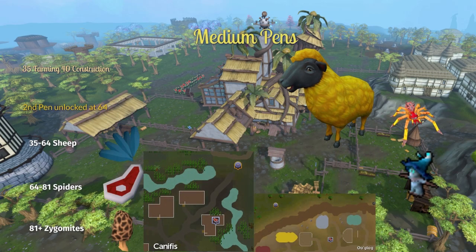Moving on to medium pens — these unlock at 35 farming. From level 35 to 64, you can have one pen of sheep, and you can also feed these woad leaves. At level 64 farming, you unlock your second medium pen and you also unlock spiders. You can get unchecked spider eggs from spiders all across Gielinor — just double check the wiki to make sure the spider you're killing has a chance of dropping one. Spiders eat raw meat, and you can buy meat packs from Ooglog and from Canifis. At level 81, you unlock zygomites — these eat mushrooms.